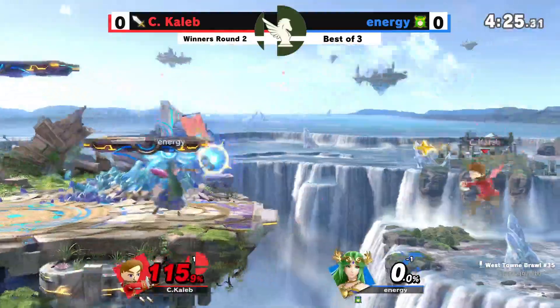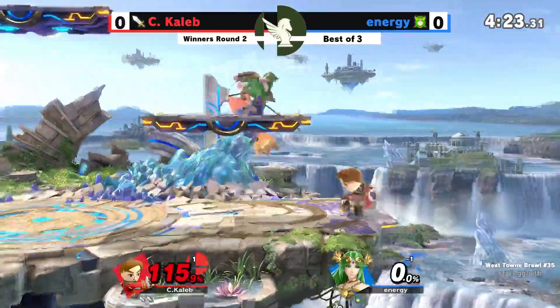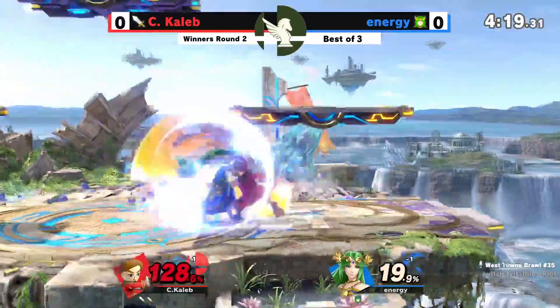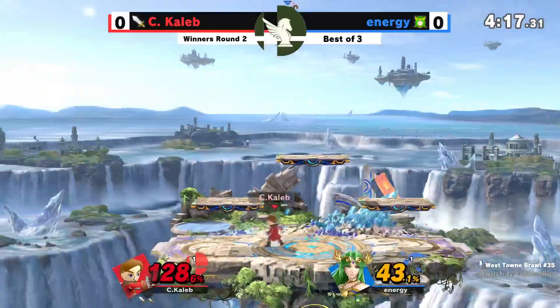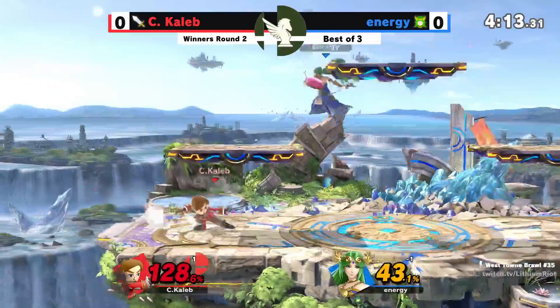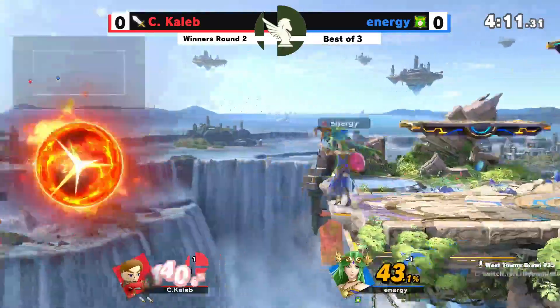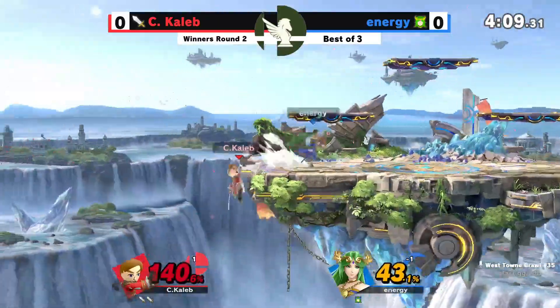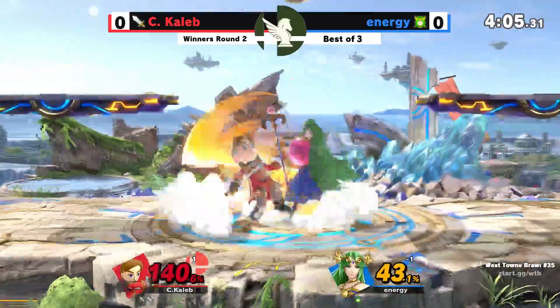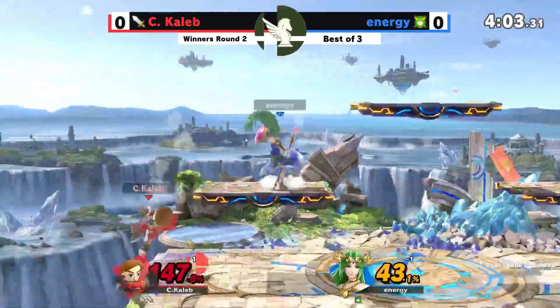Energy is just keeping Caleb out of the ropes — hasn't taken a single hit of damage going into his third stock. Here comes the damage right now: quick down throw after a combo, sending C. Caleb to 40%. Energy needs to close this out. If the stock isn't taken soon, this can spell real doom for Energy, but it's so close — it's at 147.